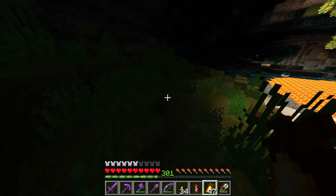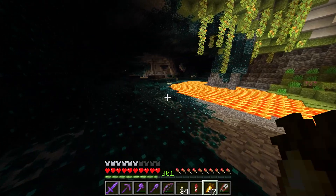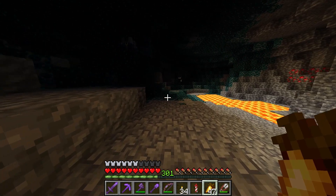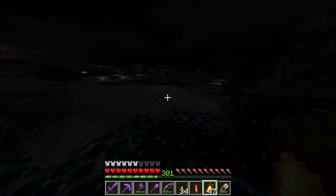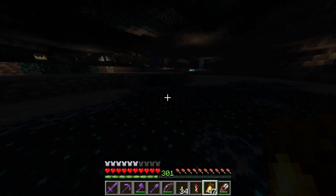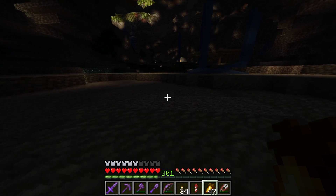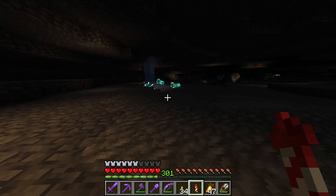1.18 — cool, I guess. What was 1.17 again? It's so unmemorable — I can't even remember what 1.17 was like, that's how forgettable it was. 1.16, the nether update — when you boil down what's in the nether update, it's really not that interesting. The nether is still the same. I guess you added a couple new blocks and piglin trading added an interesting element. 1.15 village and pillage — in my opinion, it was one of the worst updates the game's ever had. It literally broke the game and they still haven't recovered from it.